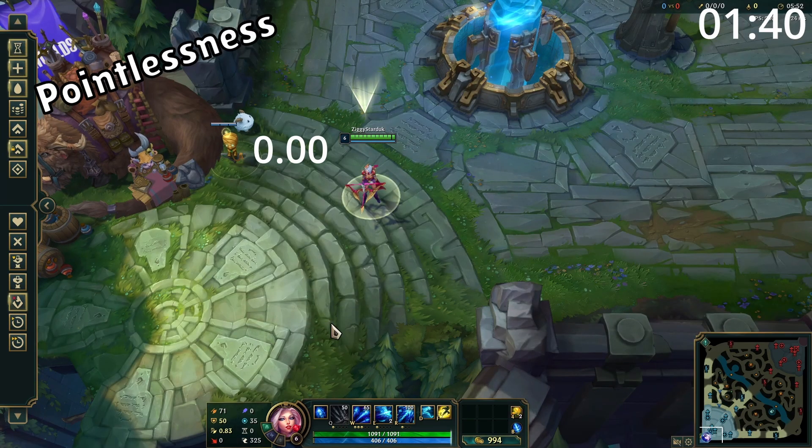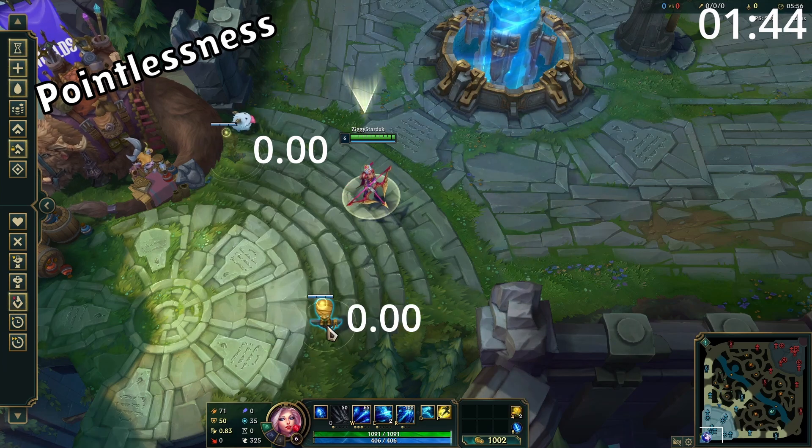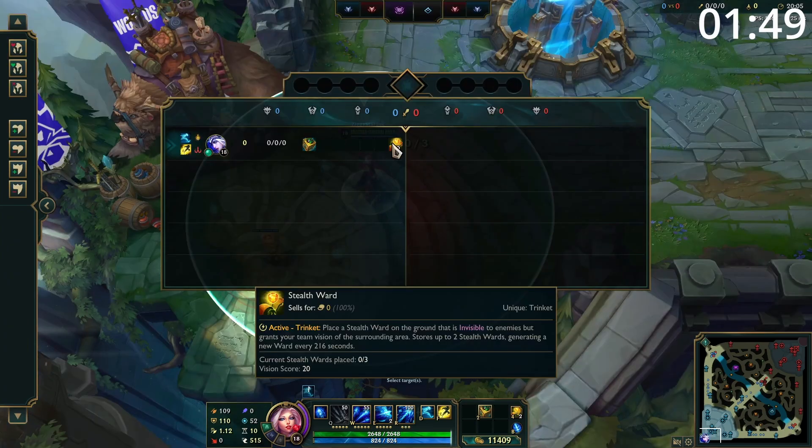And finally, we have Pointlessness, which, as the name suggests, is a fully useless ward. For example, a ward under your tower or a ward on your fountain will both be pointless, and these wards will not give any vision score at all.